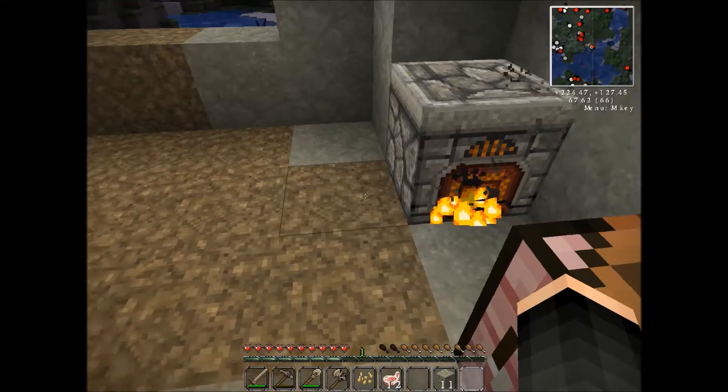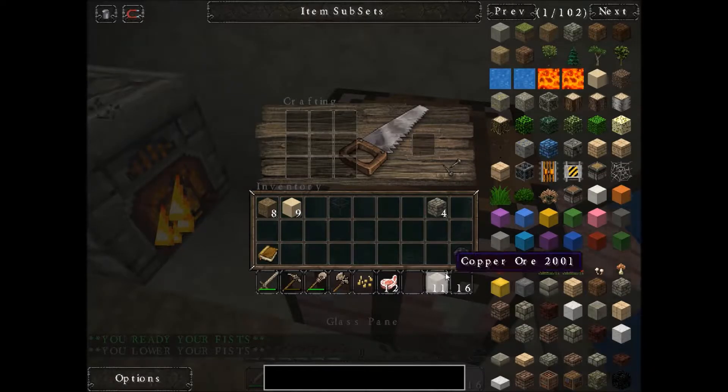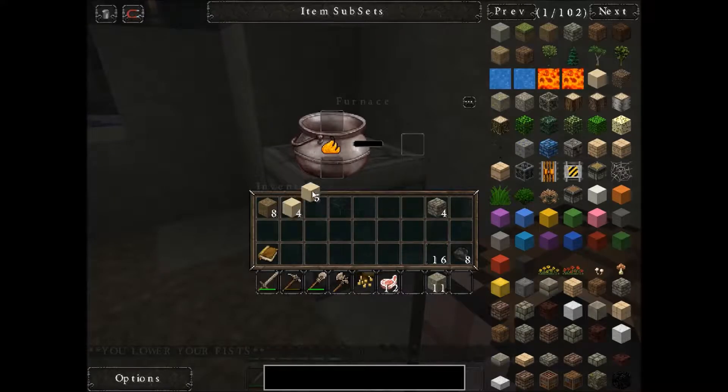Alright, let me see what we got here. Okay, sixteen. I'm gonna need a few more — five more. Not good to use for this wood.